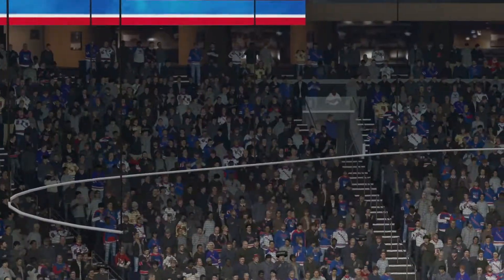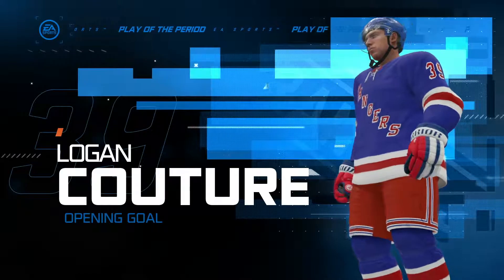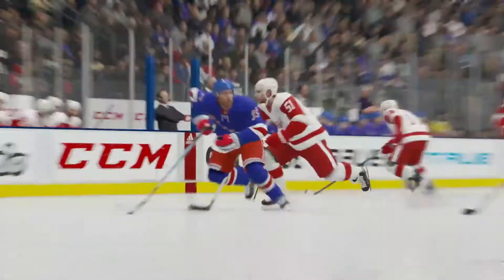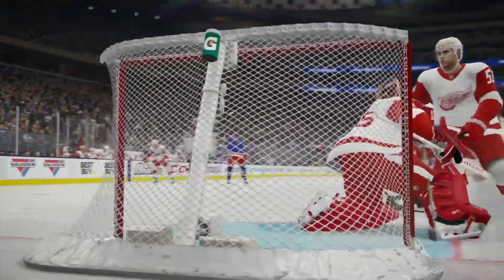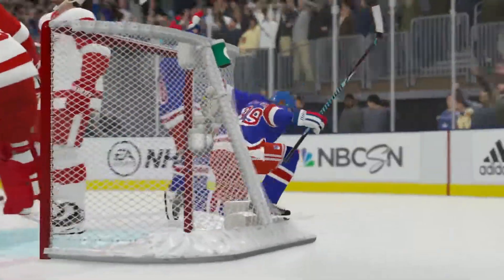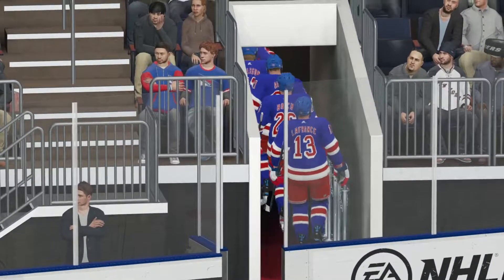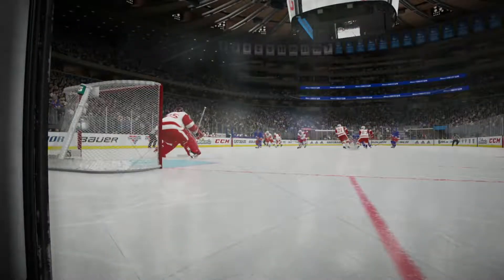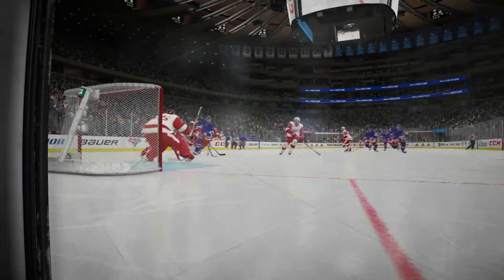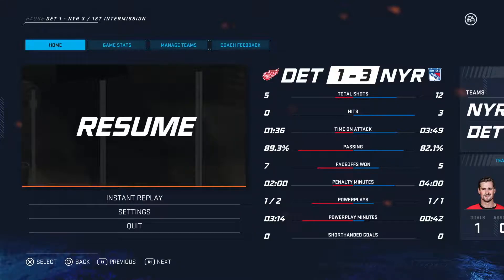No shortage of offense here after the first 20 minutes of play. We've got a 3-1 lead. Play of the period - Logan Couture's opening goal. This is a nice new little highlight package. Howard can't get the leg out in time, Couture made a quick little move, made it 1-0 Rangers. The Rangers gave up a power play goal but then scored two more late in the period, including their own power play goal. The New York Rangers are beating the Detroit Red Wings 3-1.